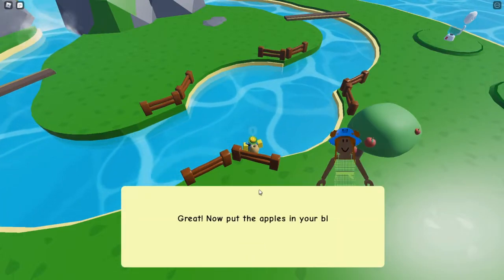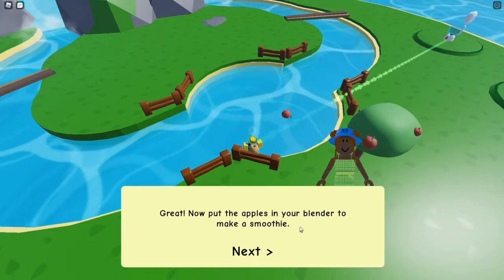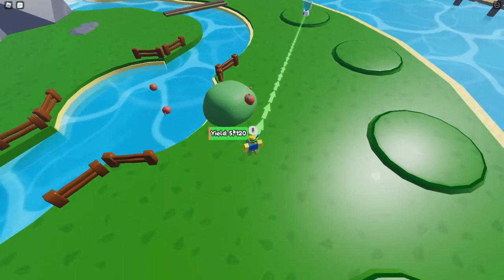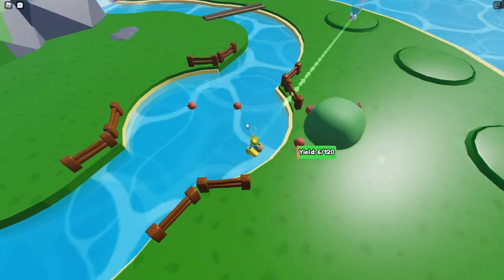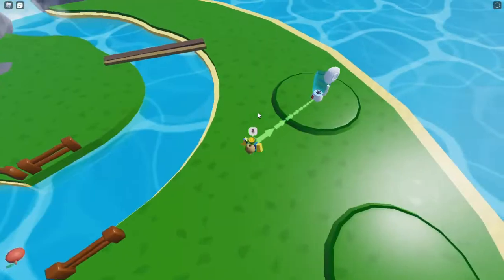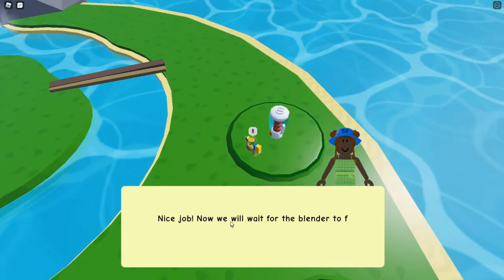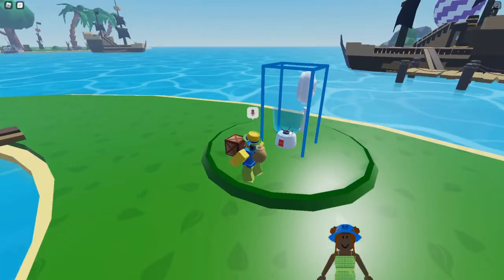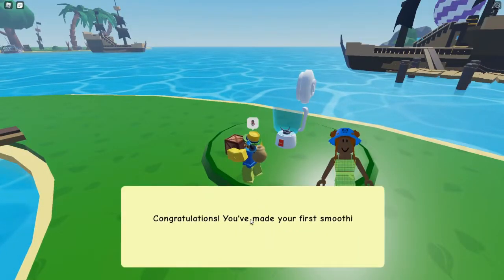I think they automatically roll towards the river. Now put the apples in the blender to make a smoothie. It looks like all the apples just automatically roll in here and then we can collect them. Let's go ahead and toss it in — there we go. Nice job! Now we'll wait for the blender to finish — and boom, it finished!